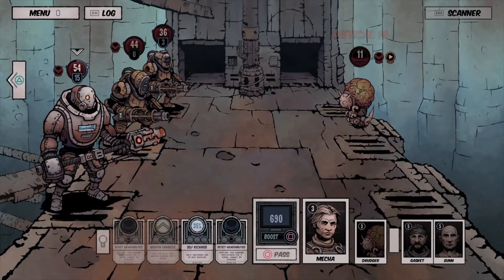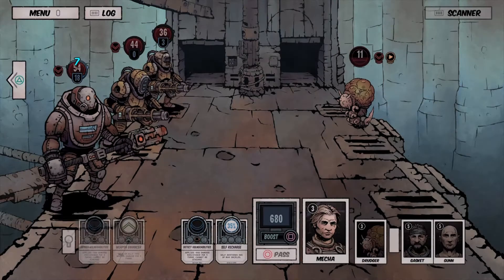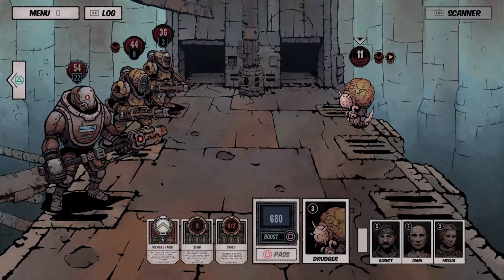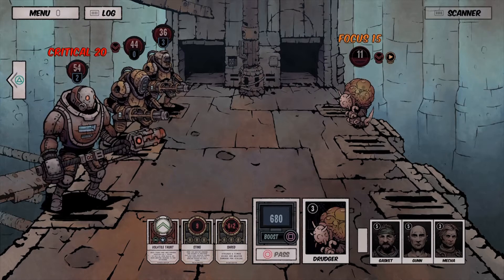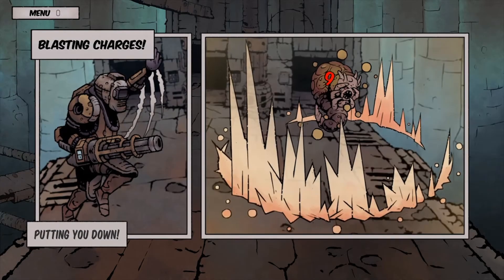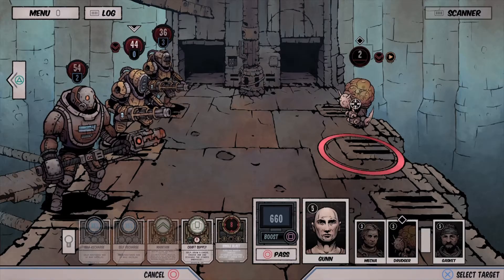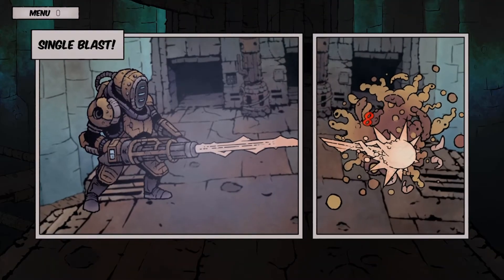As your characters complete mission after mission, their experience will rise, their abilities will improve, as will their health and shields — though death is never far away. All characters can have their loadouts altered on the fly as well, and there's a plethora of weapons, items, and attachments that add a great deal of depth to the experience.